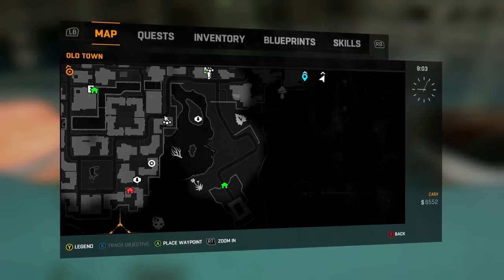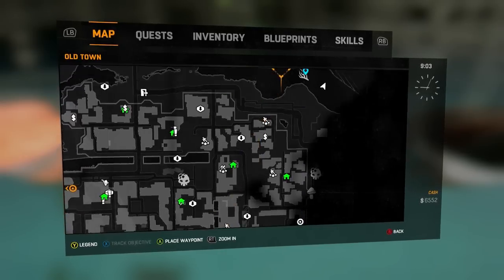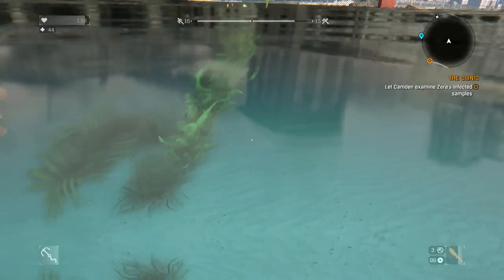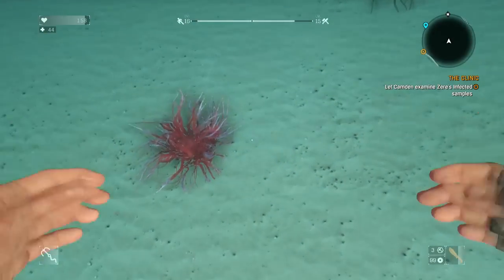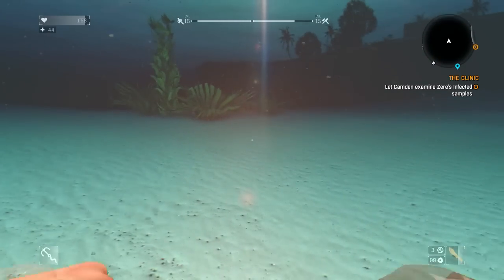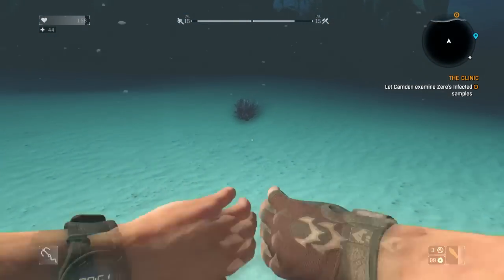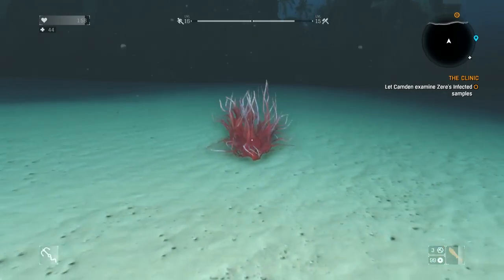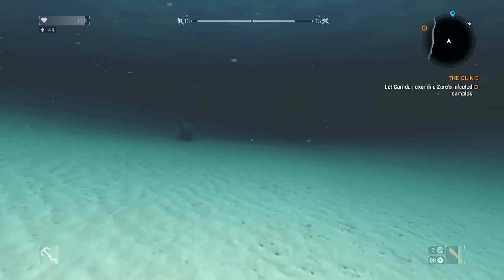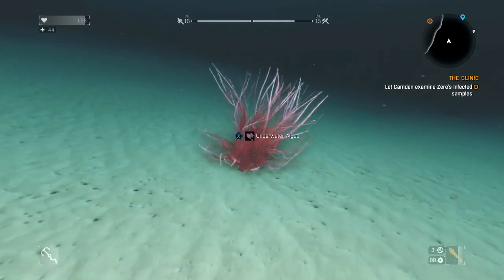It's in the water anywhere around the map. Now there's another one over here, so just look for those points. Then you have to go underwater obviously, because it's underwater algae. Just swim up to it and pick it up. I'll just get a couple. You need four to make the Balter thing.